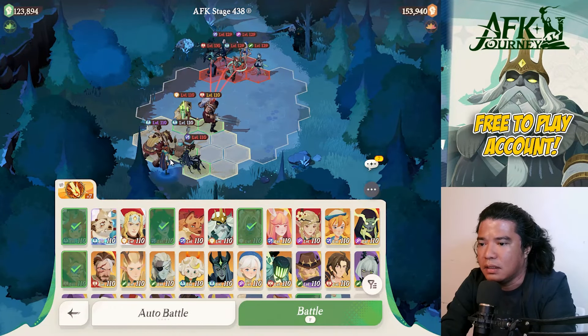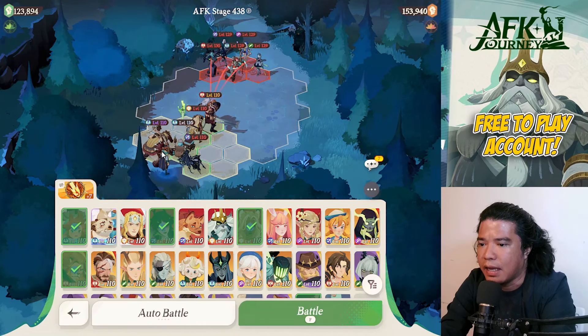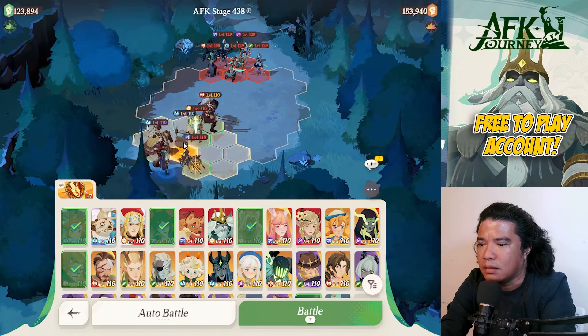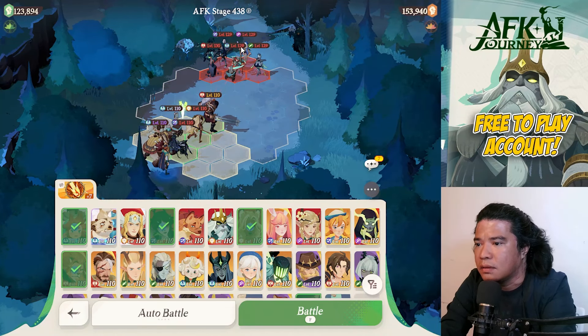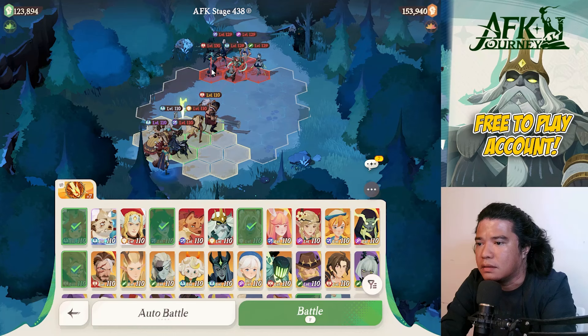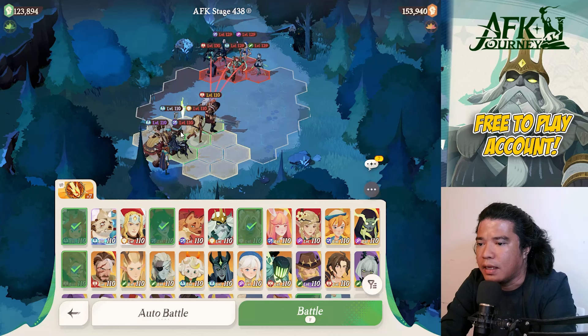On stage 438, same heroes but we'll reposition. We have your damage dealer — Brutus, Atandra, then Rowan on this tile, Sesha, and Coco. Let's challenge this.